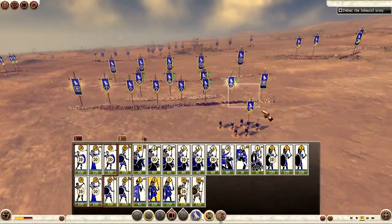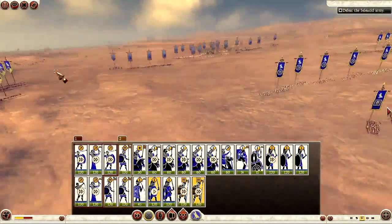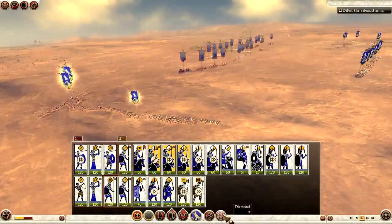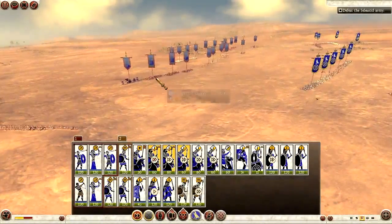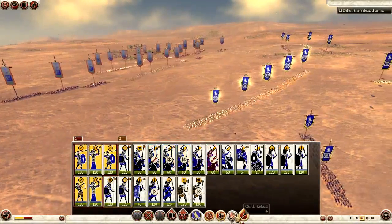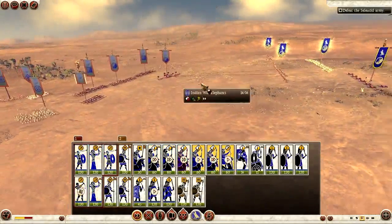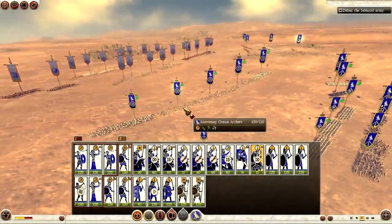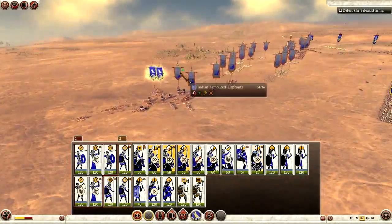Their elephants are sticking out like a sore thumb. I take advantage of this and use my three cavalry units on the left flank to charge straight down for the elephants. My missile troops I put on quick reload because they're about to start firing. I use my troops to attack their Indian war elephants, and on the right flank I have my scythe chariots, which I use to good effect — going straight for their missile troops in the center to try to weaken them.